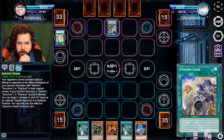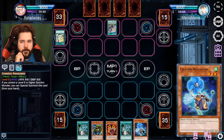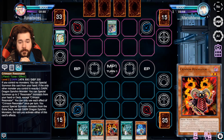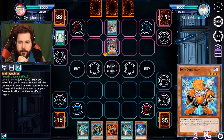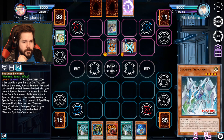I activate Synchro Chase, which gives me some protection on my Stardust in case you try to bring something to counter them. Then I normal summon Junk Synchron - activating Junk Synchron, I can bring out the Turbo Synchron.